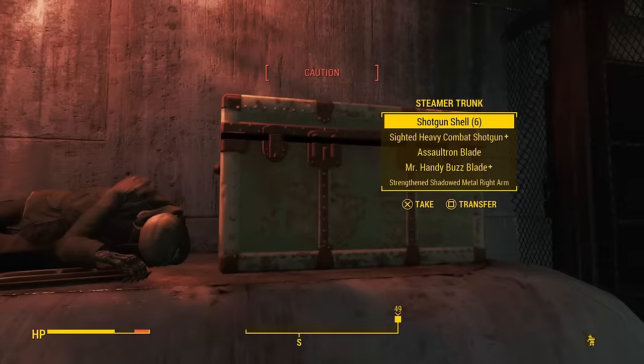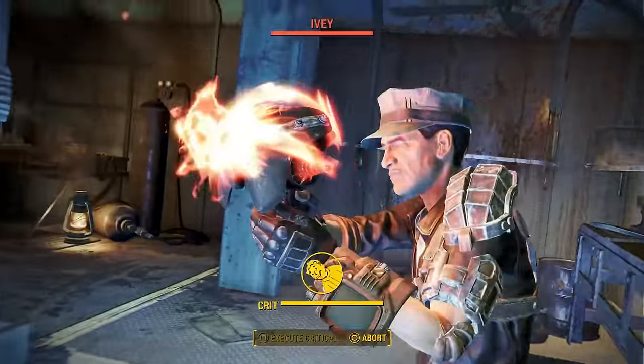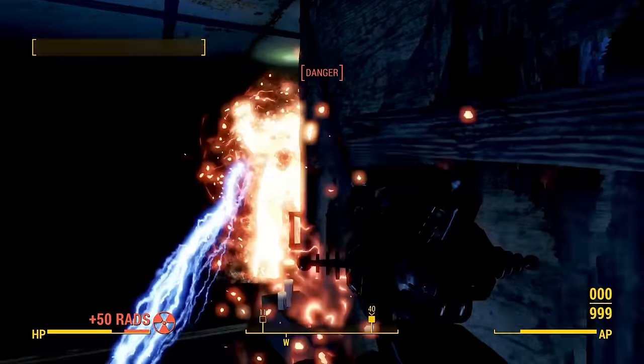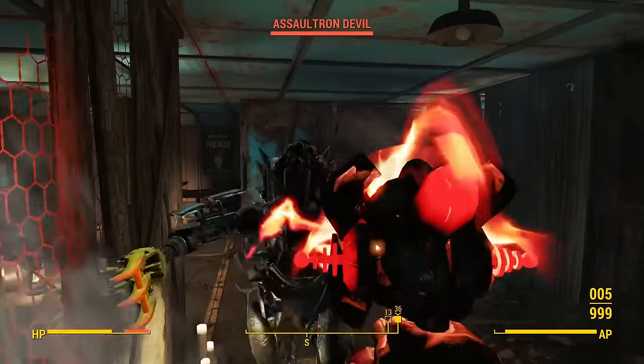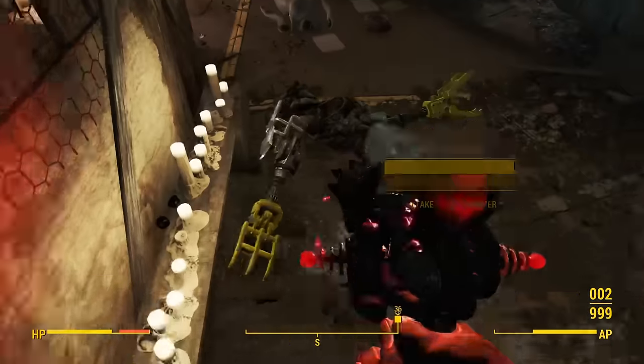After picking up the Assaultron head, I took it for a spin — I shot the Assaultron behind Ivy and it one-shot it. The main problem is it irradiates the user after every shot, which can stack up fairly quickly, but I wasn't exactly concerned, seeing as I logged two more shots at Ivy killing her. I picked up the Tesla Rifle just in case, but I never actually got too much use out of it.